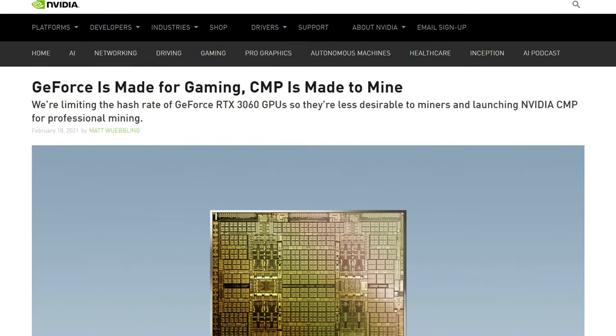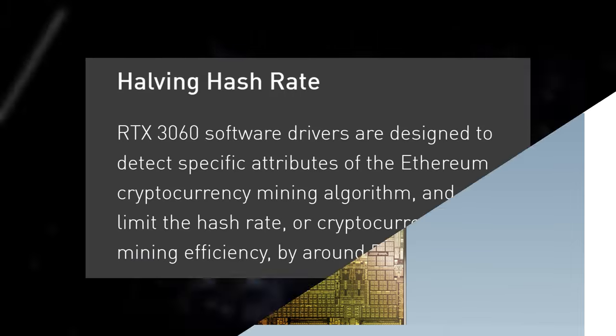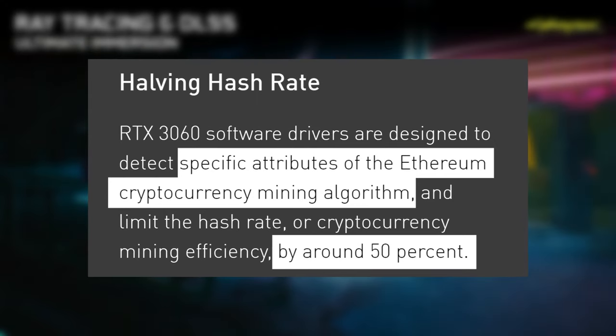Before LHR was a thing, when the initiative started with the RTX 3060, the driver would automatically decrease the performance of Ethereum mining by 50% the moment it detected the specific way that Ethereum is mined. And it worked great. After about a minute or two, the hash rate of the RTX 3060 cards would drop from 41 to 42 megahashes down to around 24 to 26. So that was great, and most gamers who wanted a 3060 were able to buy one. I was actually able to buy one.